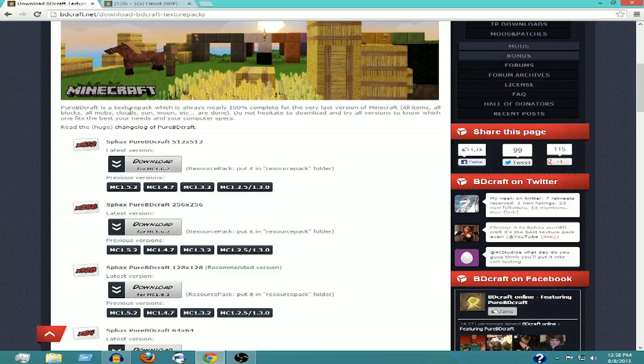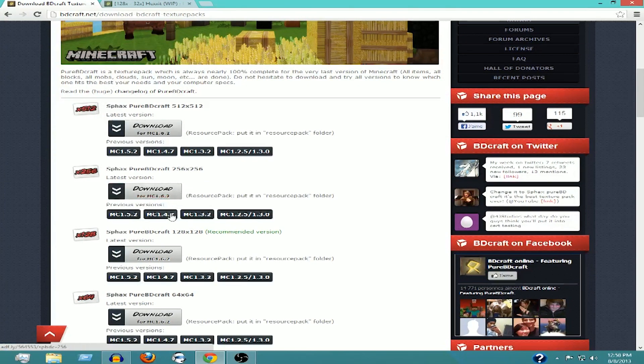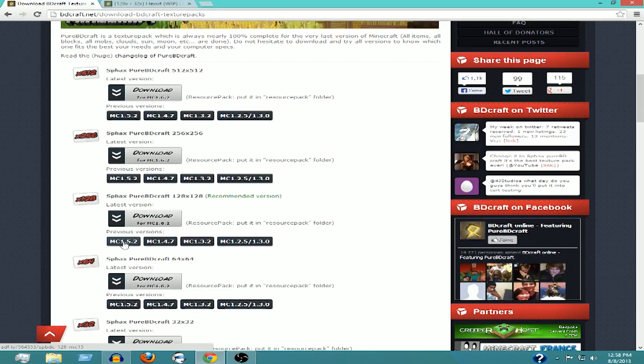What you're going to want to do is go down here. I recommend, and the site also recommends, the 128x128 version — I would not go any higher. These are already the latest versions, so do not download 1.6.2. You're going to want to download 1.5.2, because Hexxit is not updated for 1.6.2, and the same goes for the other Technic mod packs.